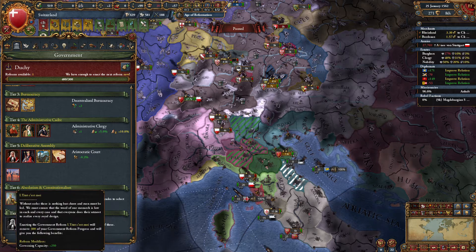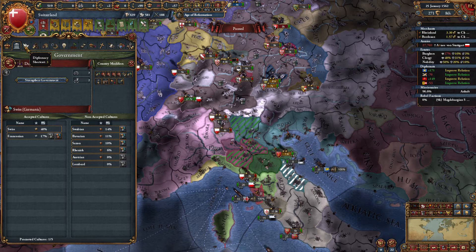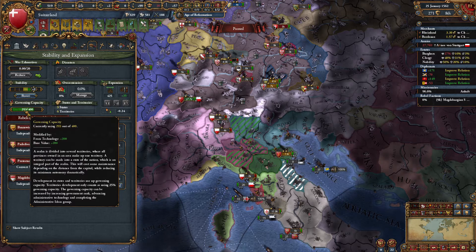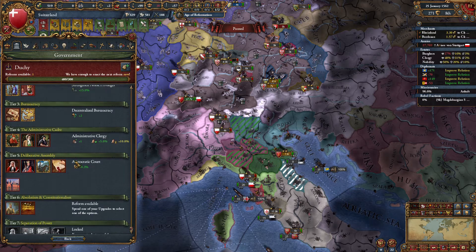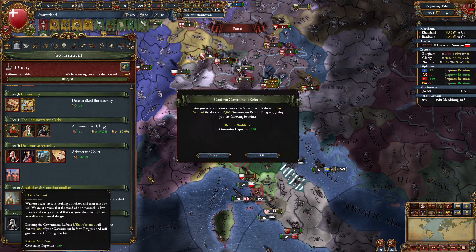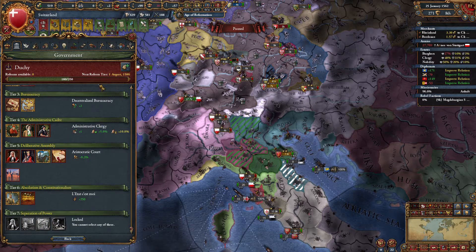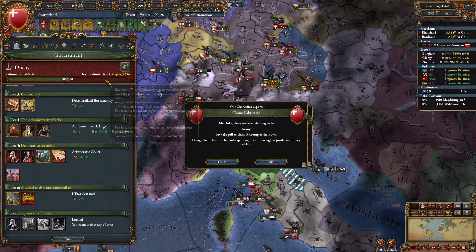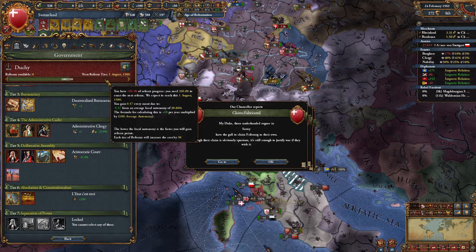Minimum autonomy of territories minus 10% or government capacity plus 250. What do we currently have? We're at almost 400. Let's go for plus 250 because we need to take a lot more land. 10% on territory is not a big deal since this should all be cores. And then we just have the tier 7 left, already — which should be ready in 24 years. Due to average local autonomy, so it's based on autonomy.